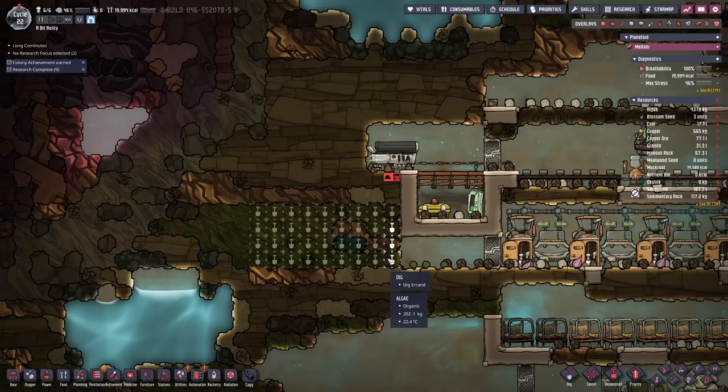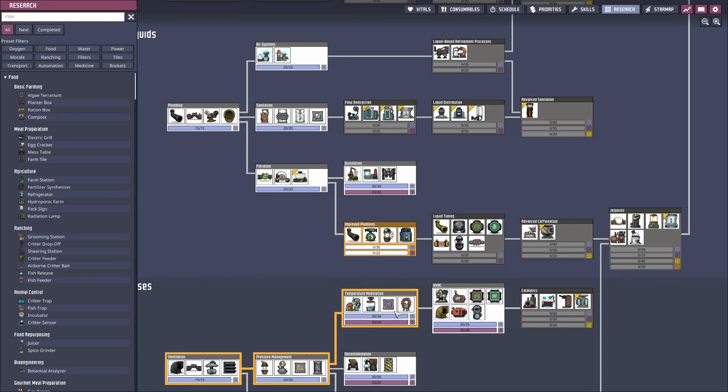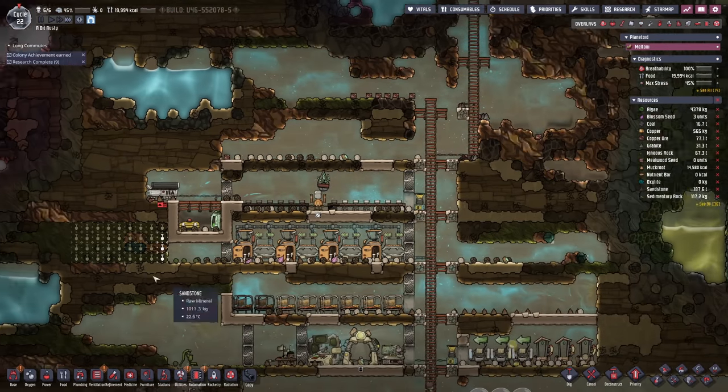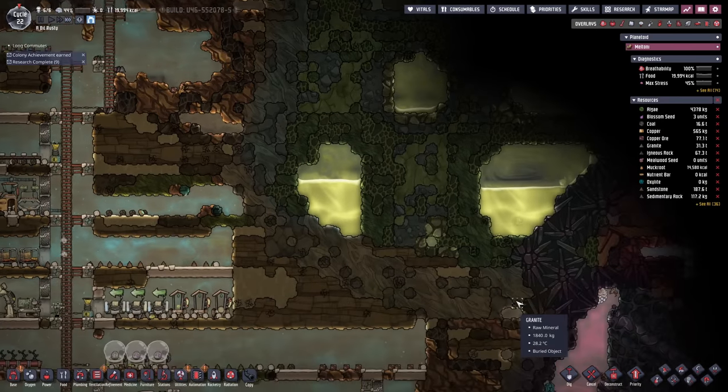Oh my god, have I researched storage tanks? Please tell me I've researched storage tanks — nope, totally forgot to research storage tanks. Okay, we'll have those along shortly. Once we get a liquid storage tank we can finish off the bathroom section. While that's going on, that'll also give us a whole bunch of algae which we're looking forward to.